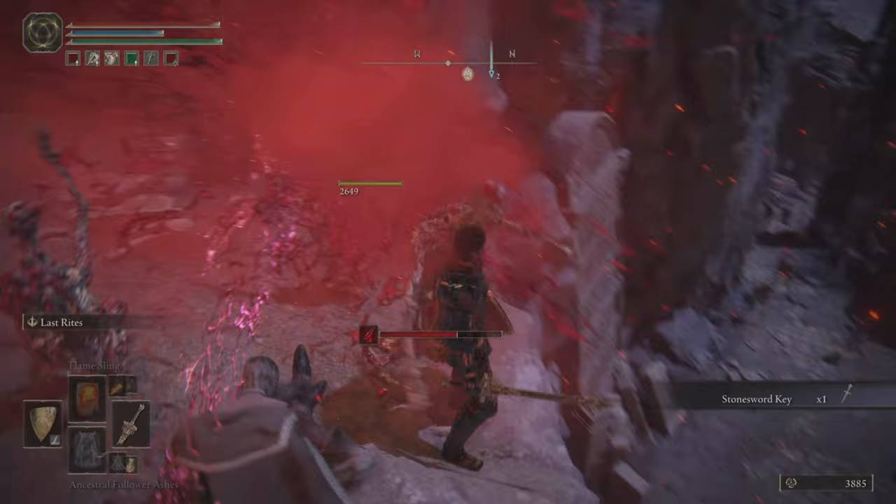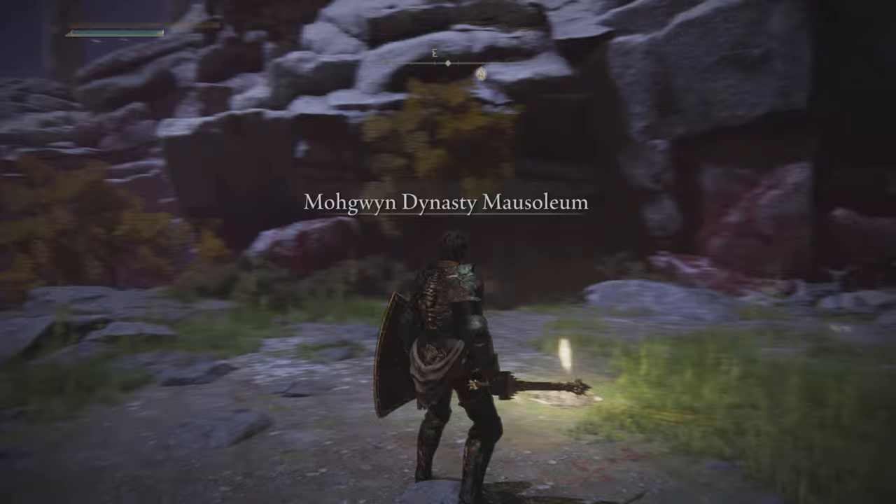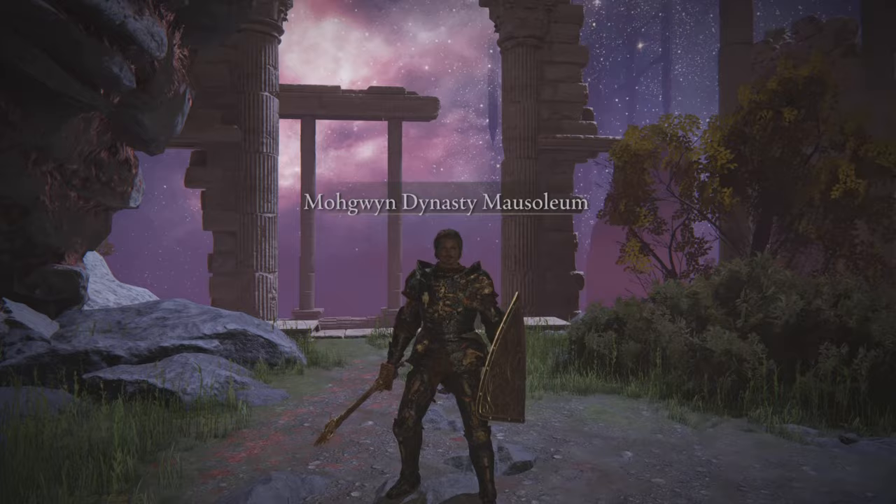Now we've got these grace points and precious items, we're going to make our way back to the first grace we discovered and head back down to the right. In this area you are going to be able to use Torrent, so I recommend getting him out because there are some seriously strong foes you're going to want to avoid and get away from as fast as possible.